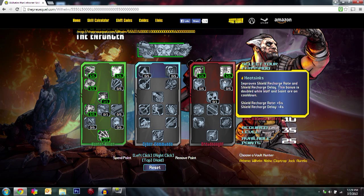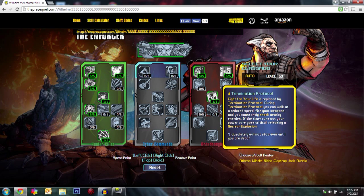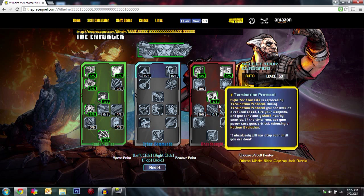After that, come down here to Terminal Protocol. This completely replaces your Fight for Your Life and you end up doing huge nuke damage. I've never actually died with Wilhelm because of this skill — I've been downed before but never died. It's really good and I highly recommend picking it up as soon as possible.